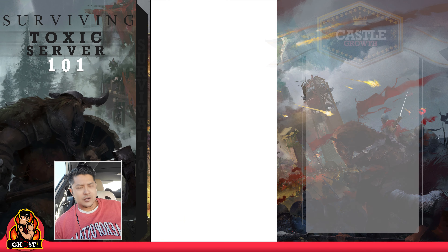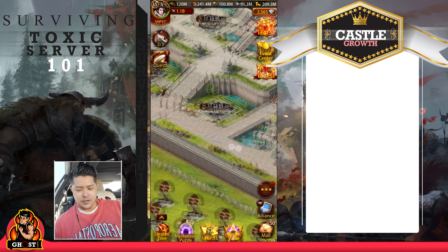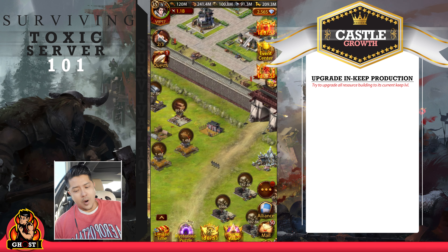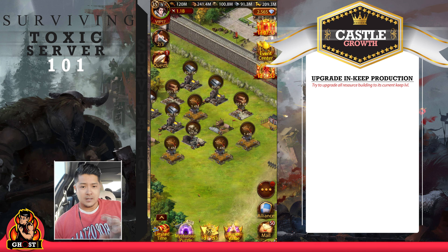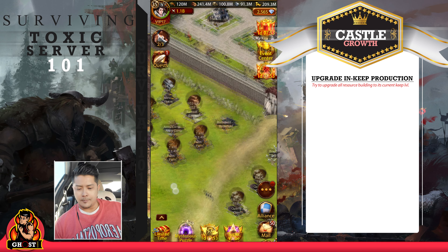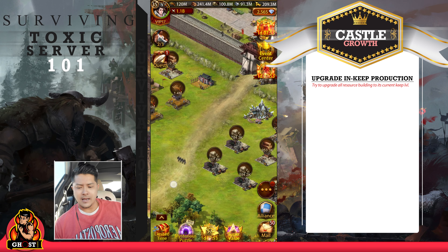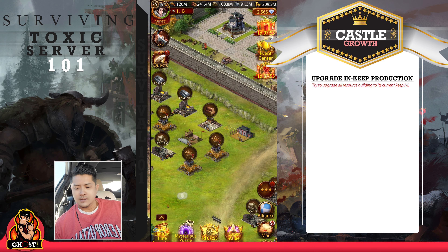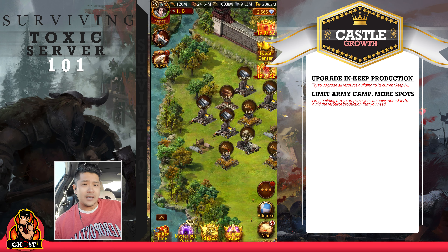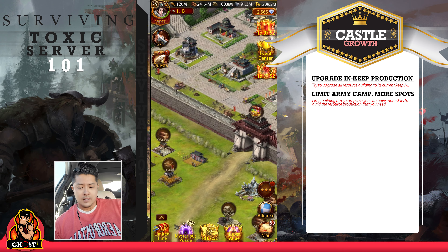Let's go into my keep. The first thing I want you all to know, especially those of you who are new — K25, K26, or even a level 5 castle — you always want to level up all of your in-keep production to its max level. If your keep is level 10, level all production to level 10. I'd recommend about nine ore, nine stone, nine wood, four or five farms, and two army camps.